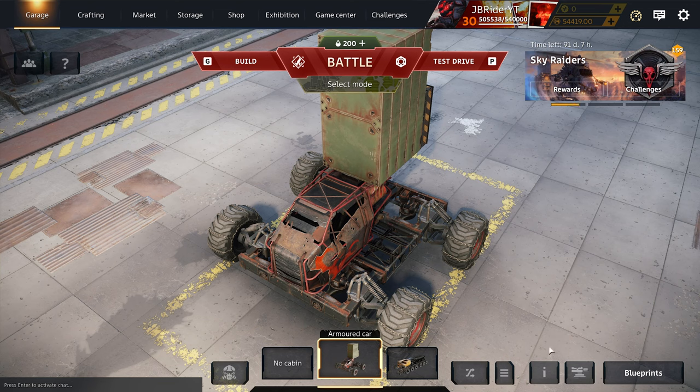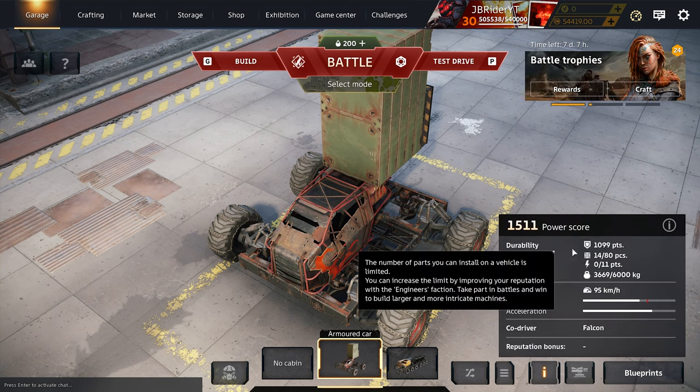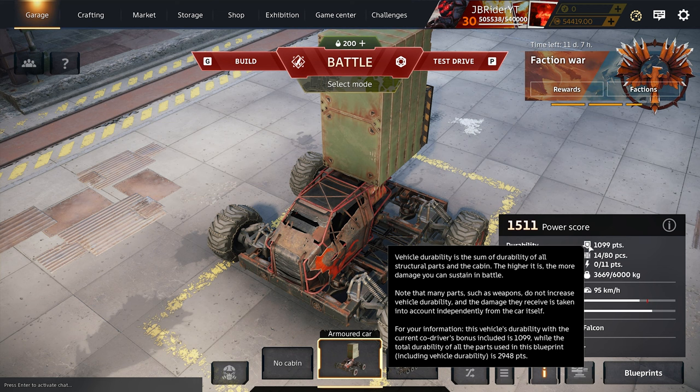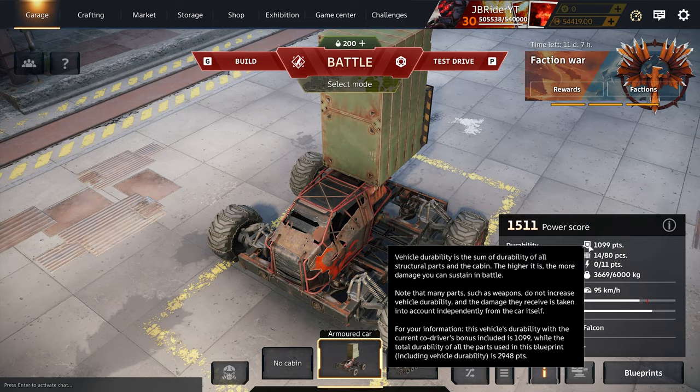It's mentioned somewhere in Crossout tutorials, and I mention it in my tutorial videos as well. If you want to see your actual vehicle's durability, you need to hover your mouse over the icon. Right now my cabin has 1099 durability, but my vehicle's total durability is 2948 points — that's the big difference.